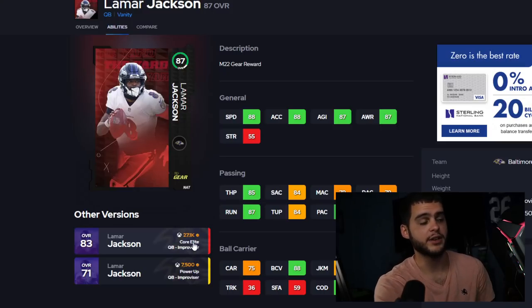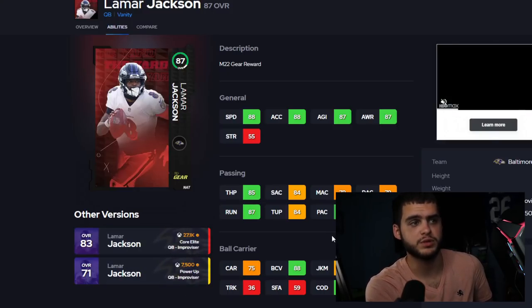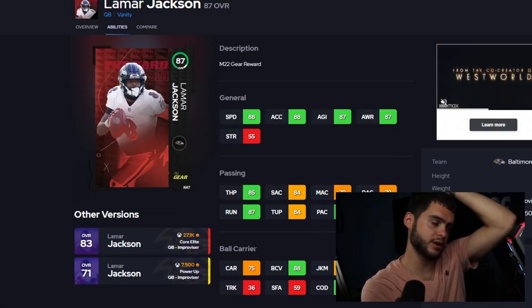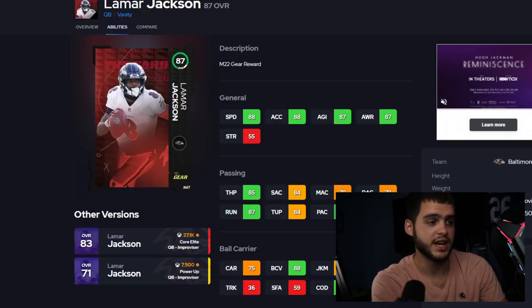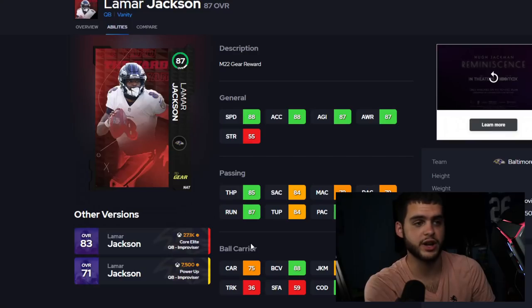Comparing Lamar and Kyler: they're very similar, but Kyler has better throw power while Lamar has plus one speed. Lamar also gets 90 play action, 89 break sack, throw on the run, and great change of direction. If the extra speed is worth it to you go Lamar, but if you'd rather have throw power Kyler might be the better overall card. Either way both are really solid.